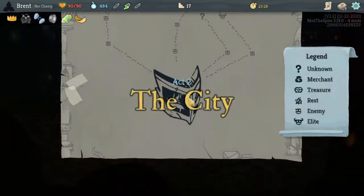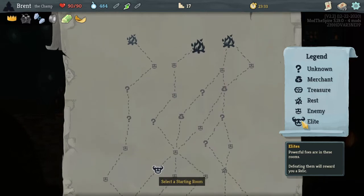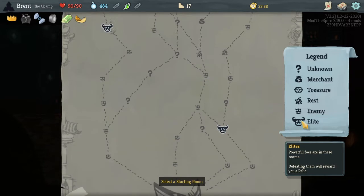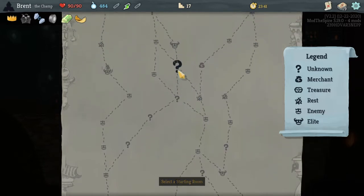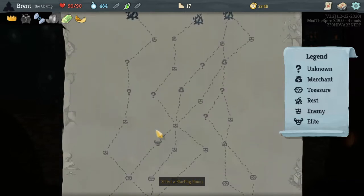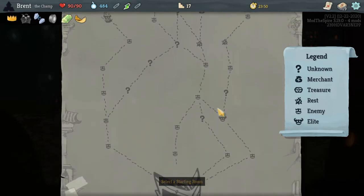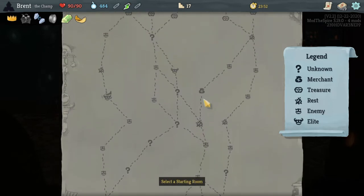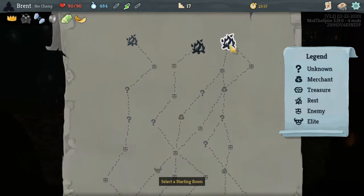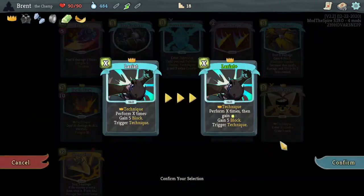There are many other relics that would have been much better for us. Okay, early elite there — could do two elites. A very nice question mark path here. Four elites here — there's just not many rests though, and I could use more. This has two, three rests on it and an elite, which sounds awesome, and an early shop. Let's do that instead because we have a smith and a lot of cards — like Lariat, I've been wanting to smith.